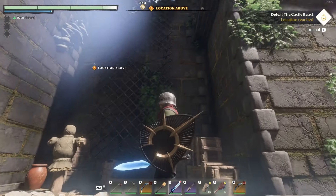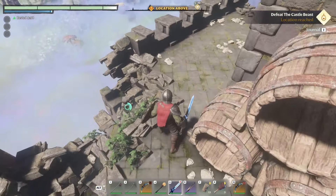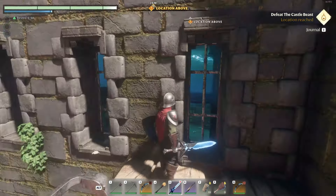Let me check really quick. We can scale up on this side — I guess we'll do that. So we're back here on the back corner. It says the location is above us that we're headed to. Multiple paths to climb here and look around. Not going to worry about looting anything just yet.